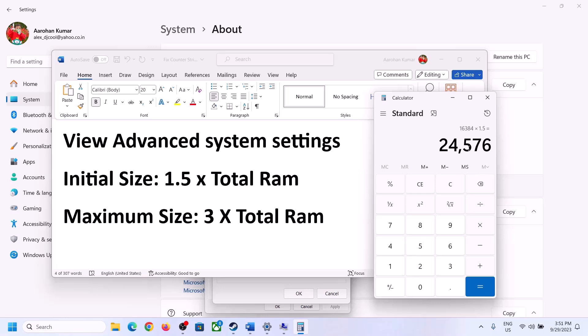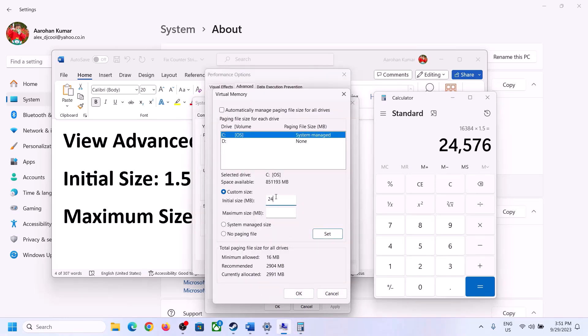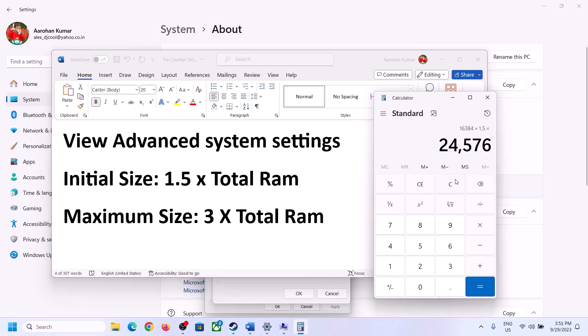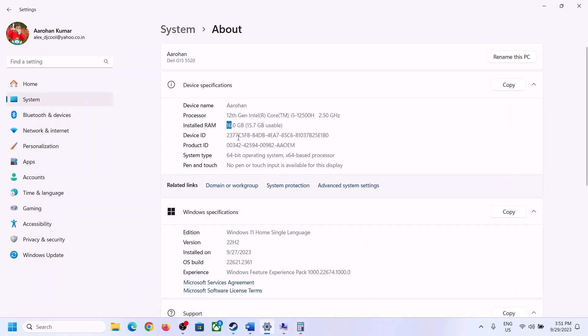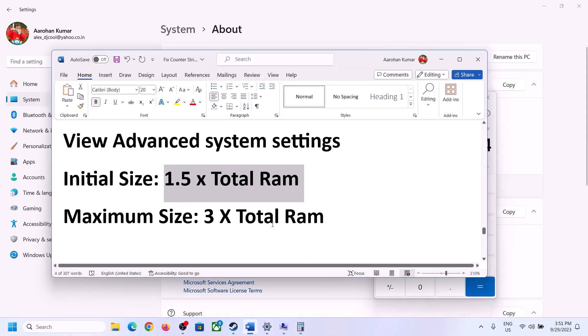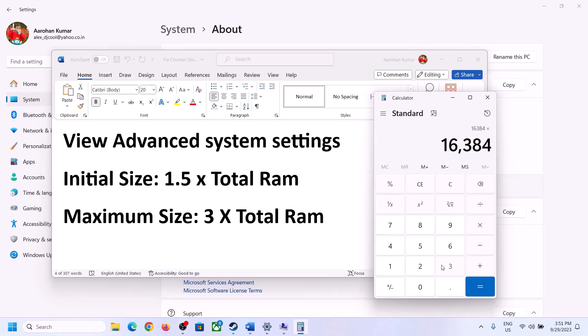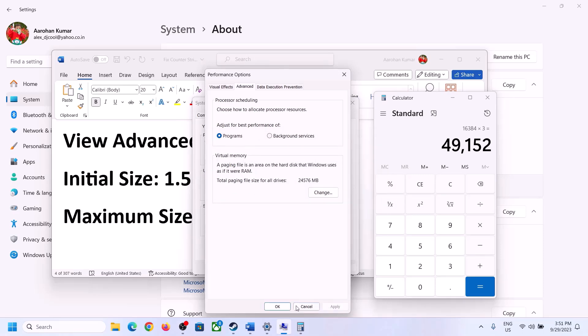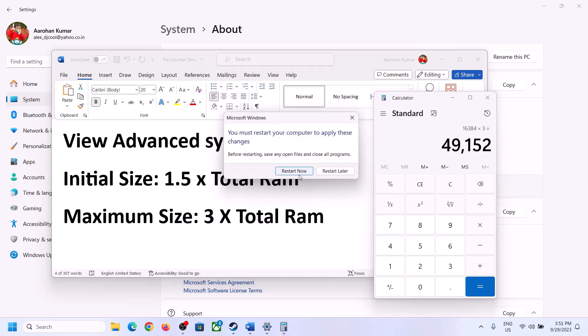So with 16 GB RAM, the initial size is 24,576 and the maximum size is 49,152. Enter these values, click Set, click OK, click Apply, click OK. Make sure that you restart your computer after this.